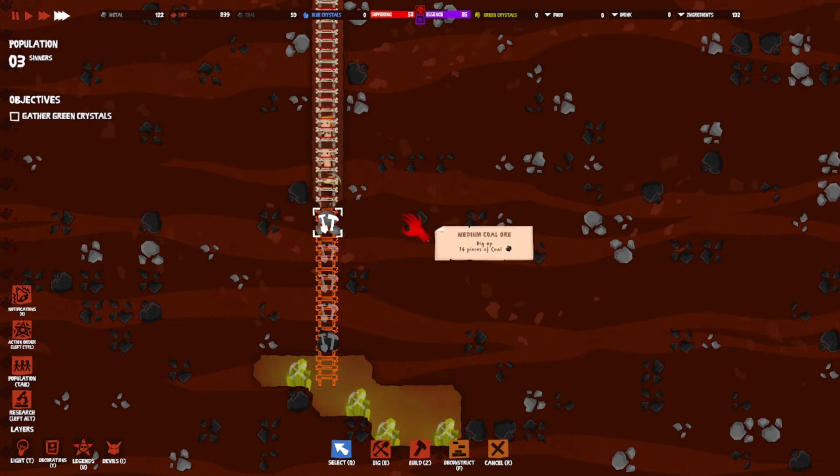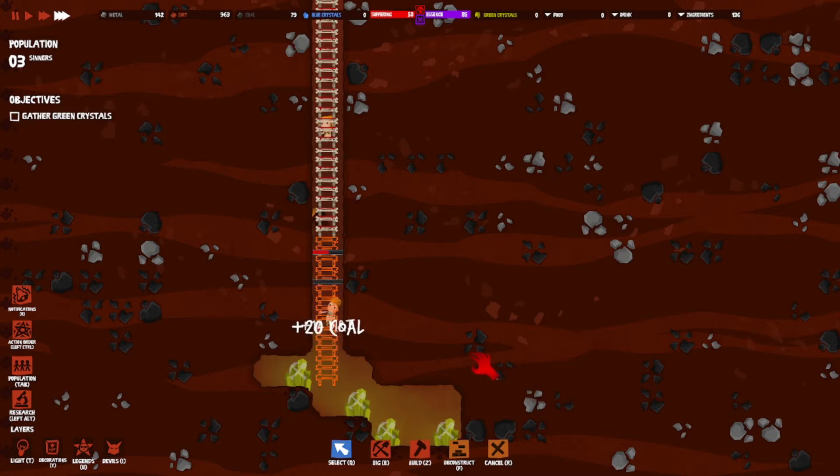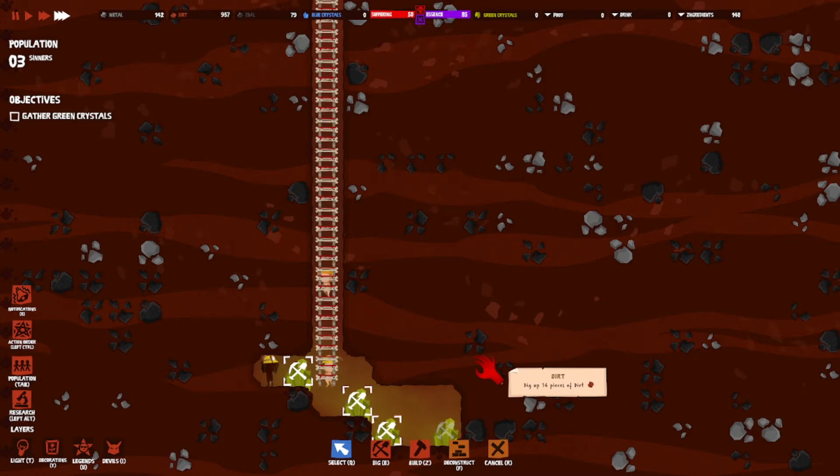We're on max speed so it's got to let them do their thing. These two are waiting while one is digging. Once they all drop down I'll be able to start collecting those crystals. There we go, almost done — green crystals are coming. And there's a big giant spider on my wall.